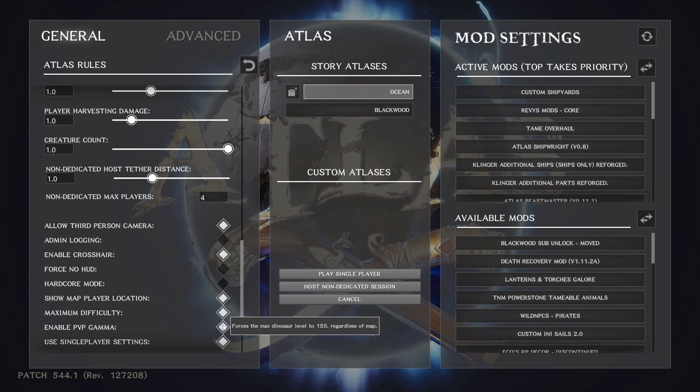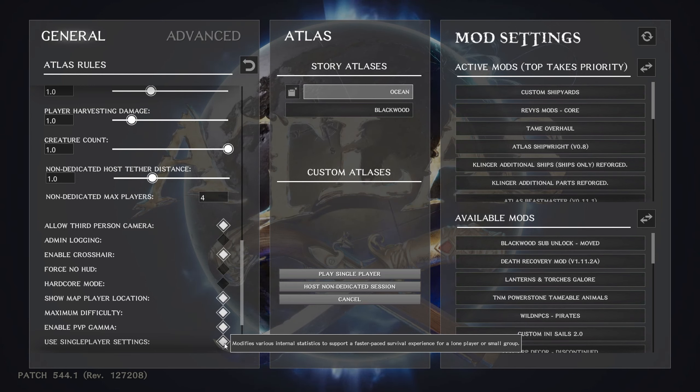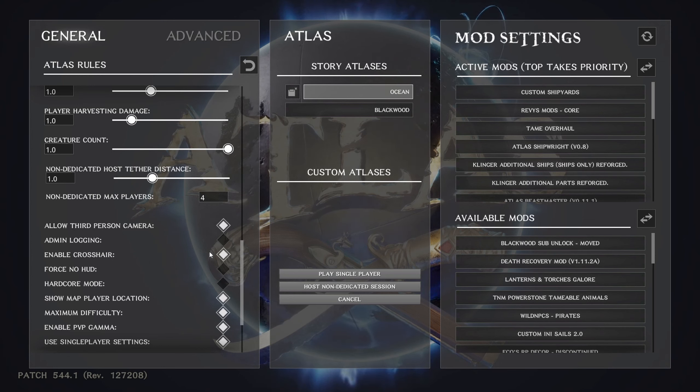Use single player settings — by default it's checked, keep it on. Single player settings make the game easier; turning it off will make it more difficult and impacts all kinds of things. I'd recommend leaving it on when you start and seeing how the game plays. If it's too easy, turn it off. I'm going to try to go through these things so you can set it up from this screen without going into any configuration files.